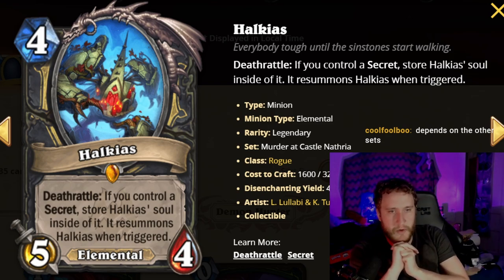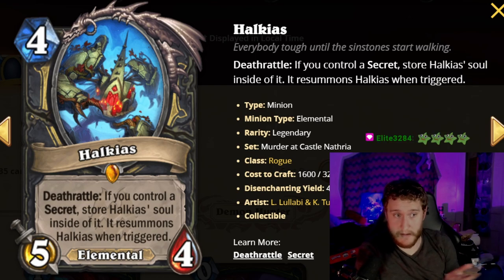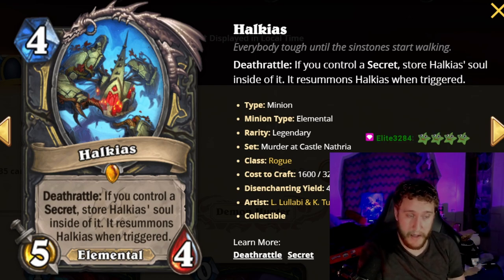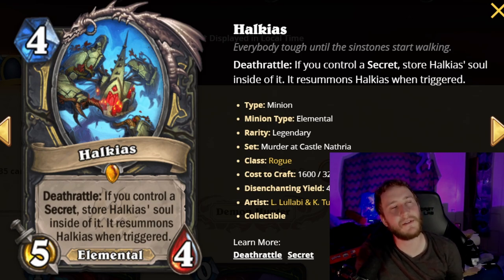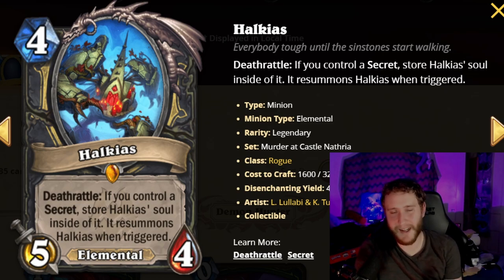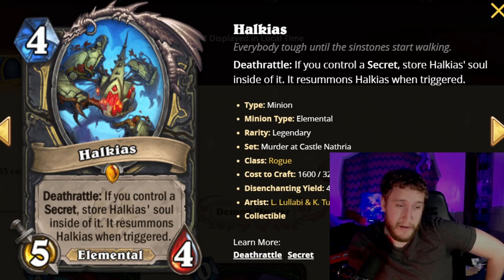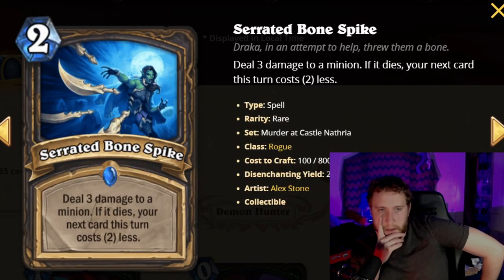Next is Hawkeyes, a legendary four-mana 5/4 elemental. Deathrattle: if you control a secret, store Hawkeyes' soul inside it, which resummons Hawkeyes when triggered. You could play this on turn six, combo it, and eventually get two 5/4s for four mana — very good. Worst case it's just a four-mana 5/4 with some deathrattle synergy. You could even cheat it out with Smoke Screen into a secret. But a lot of times it'll just be a four-mana 5/4, so you'll probably have better legendary options.